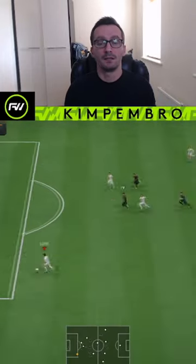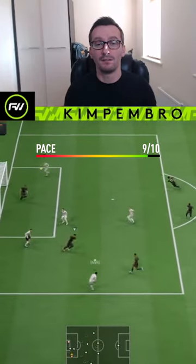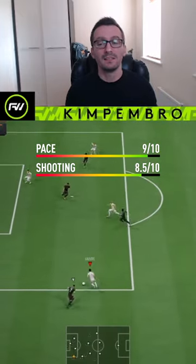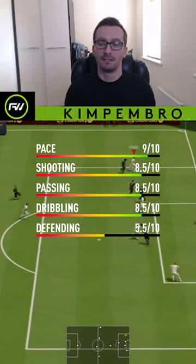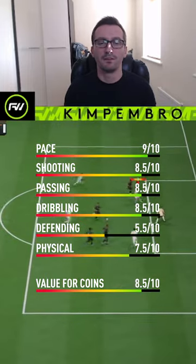After using him, here's how I rate him out of 10 — pace: 9, shooting: 8.5, passing: 8.5, dribbling: 8.5, defending: 5.5, physical: 7.5, value for coins: 8.5 out of 10.